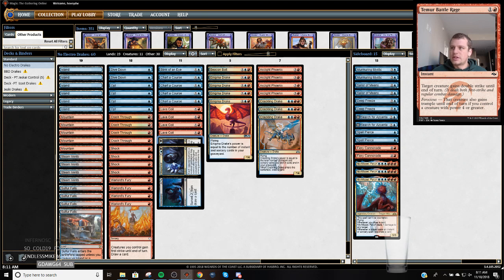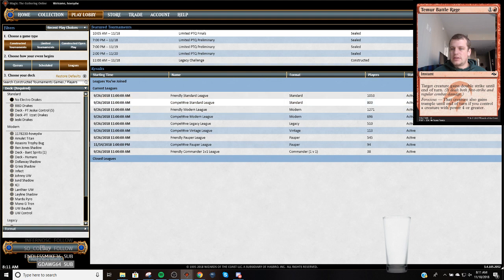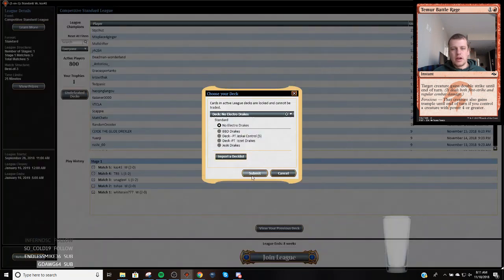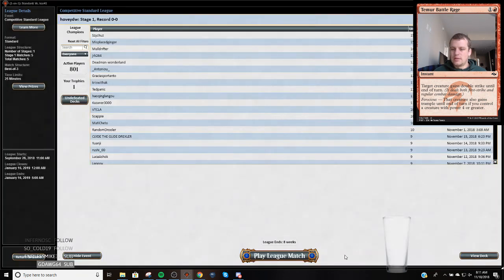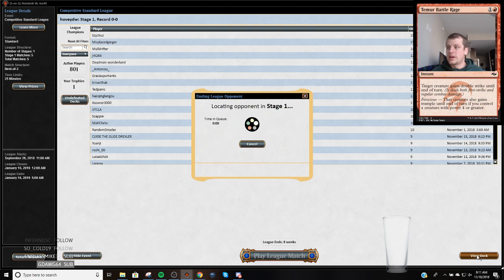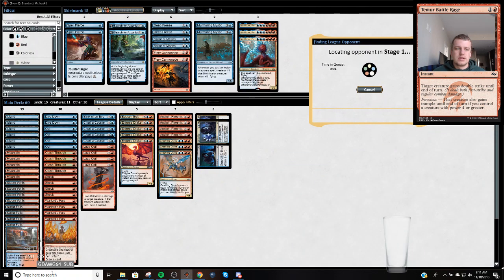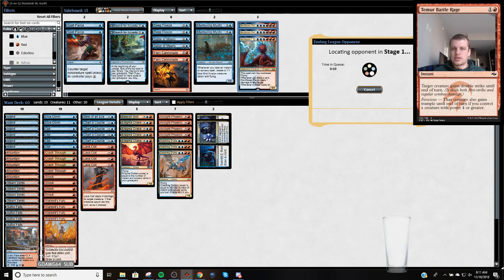I added a couple of Murmuring Mystics to the deck because I was a big fan. My favorite part of the other two decks was the Murmuring Mystics — what they did — but I didn't really like only having three drakes. So I'm going to try it today with four drakes. I added another land so that I can play three Nivs, because Niv is just — every time I resolve this card, I feel like I win the game. It's the card I want to draw the most.